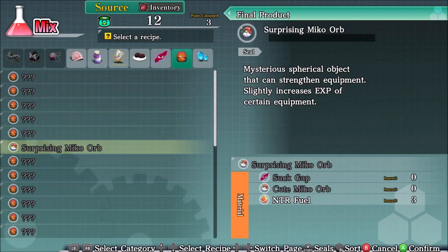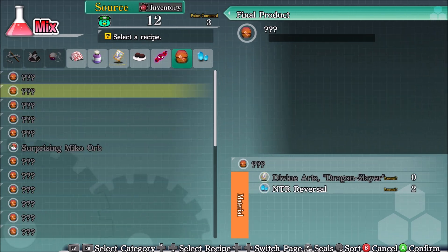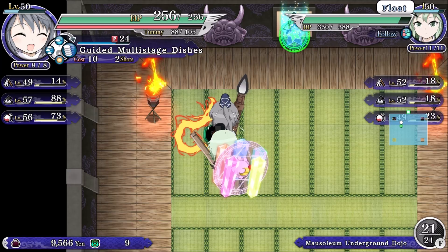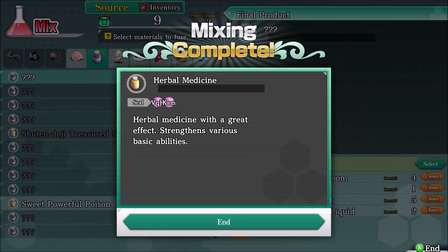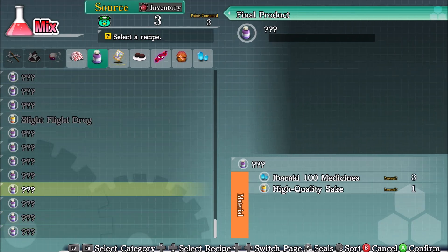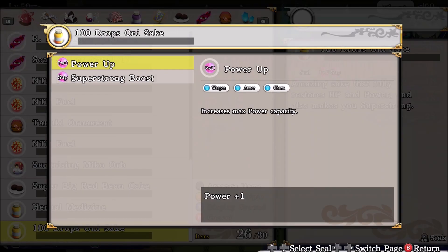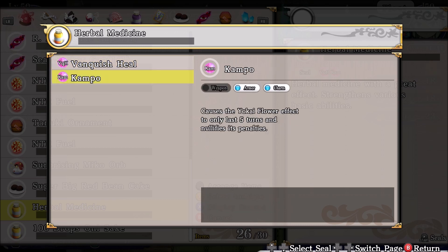Surprising Niko orb — that makes a better Niko orb, I guess. Now I need invincible medicine. Super big bean cake, Marable medicine, drinking bug, high quality sake. High quality sake plus that — 100 drops Onisaki: amazing sake that fully restores HP and power and makes you super strong. Increases max power capacity. I don't think I have invincible medicine learned yet — unfortunately.